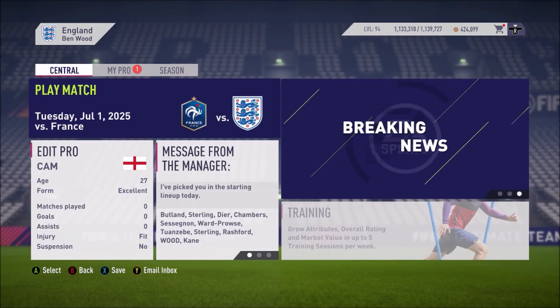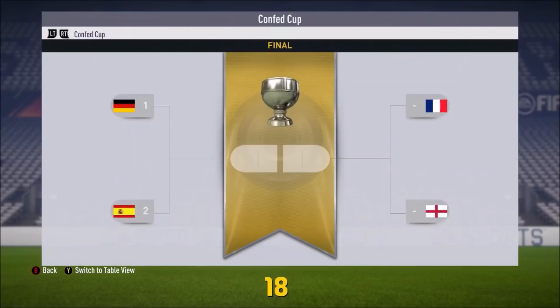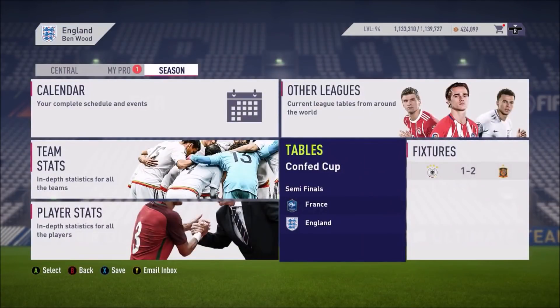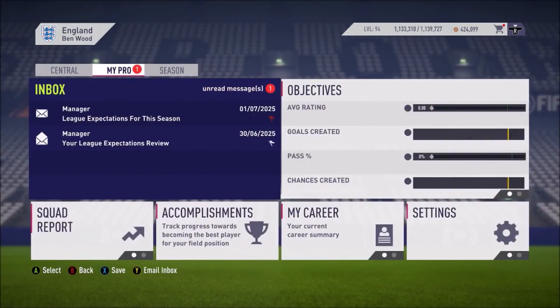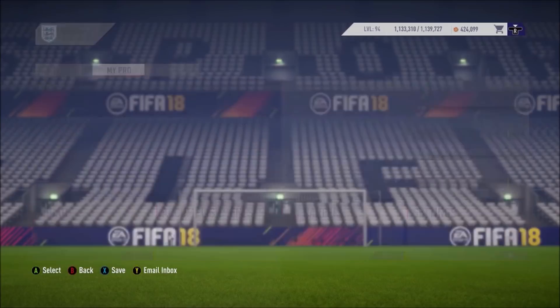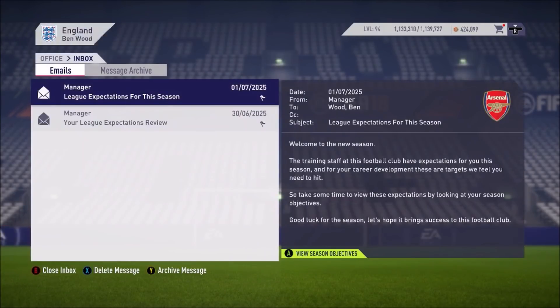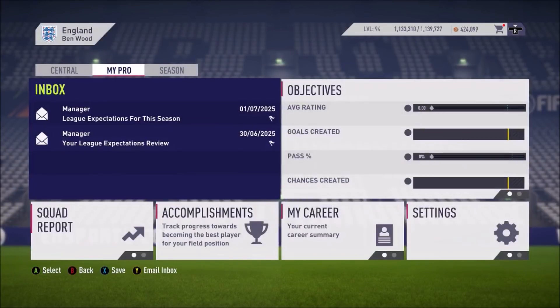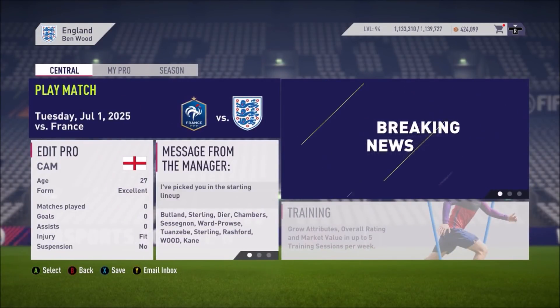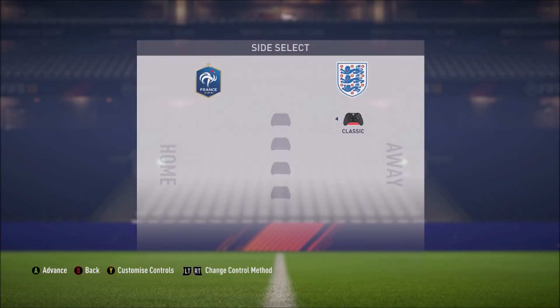Here we are — semi-finals of the Confed Cup. We're going to live commentary. England have been drawn against France; the other semi-final was Germany versus Spain. Whoever wins this game will face Spain in the final. It's a nice warm-up for the World Cup that's going to follow. The likelihood is we're going to see the entirety of this season get to that World Cup, play it, and try and get England another World Cup victory if we can do that.